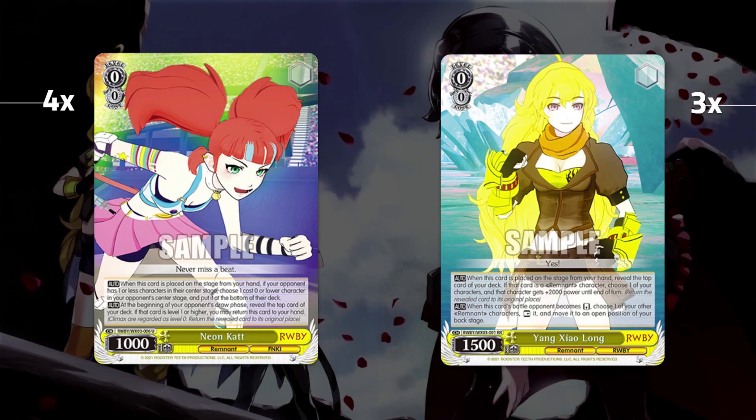At the beginning of your opponent's draw phase, you reveal the top card — if it's a Level 1 or higher card, this card returns to your hand. If you go first and slam Neon Cat down and the card coin-flips, your opponent must attack you twice. If you go second, you can dunk your opponent's single attacker or force them to play two attackers, taking a neg one that you kill anyway, or give you a clean cut slot.